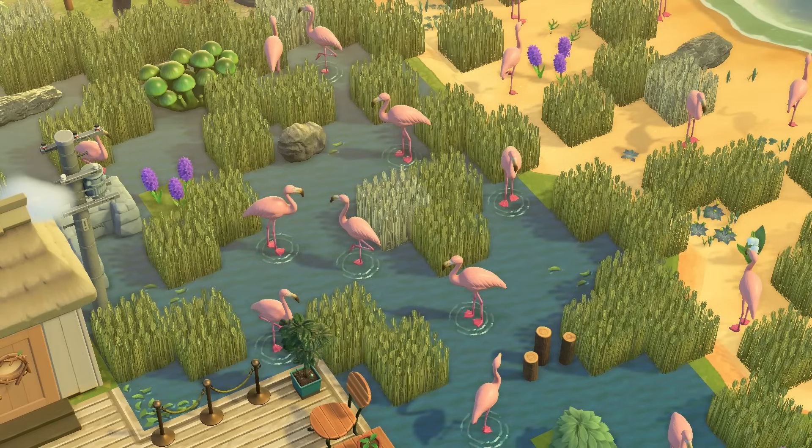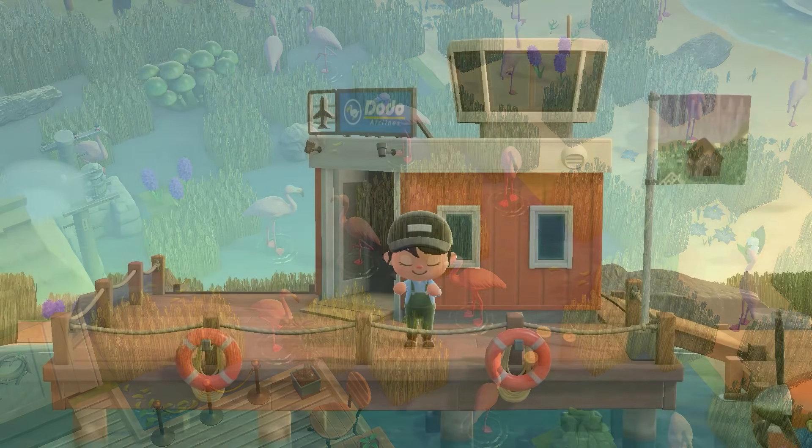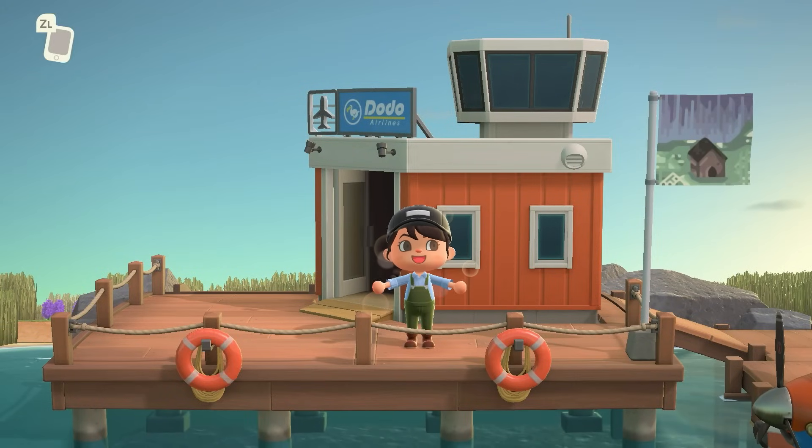All right, with that said, let's go ahead and get into the tour. I am so excited to show you this island. It's really unique, not only in its design, but it's also 100% flat. So you don't need a ladder, you don't need a vaulting pole — none of that. Also, all of the beaches are decorated, as well as the main home, so we're going to get to see all those really fun decorations, both interior and exterior.